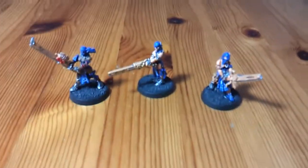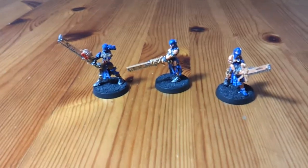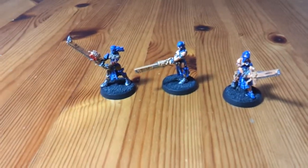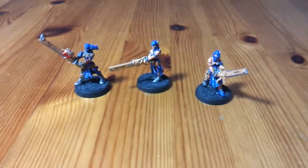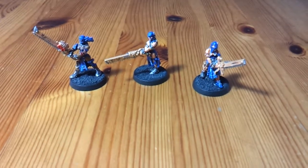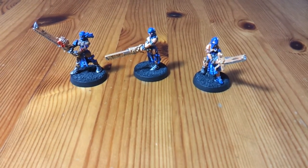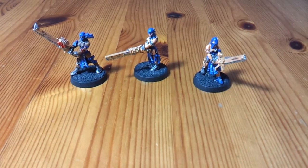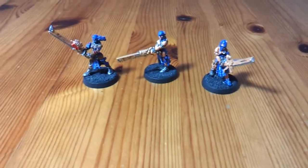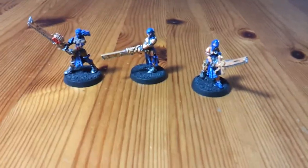Something you really do need to be aware of when using Repentia is that they're incredibly fragile — they're still only toughness 3. They have no armour whatsoever, apart from the Mistress of Repentance. They only have a 6-up invulnerable save, as every sister does, but they also have feel no pain, so it's not too bad. At toughness 3 it's easy to be instant-killed, so feel no pain would have no effect. What this means is you're always going to get a save at least against every kind of attack, and against high-strength weaponry it can instant-kill. Otherwise it's more or less a 4-up armour save, which isn't terrible.